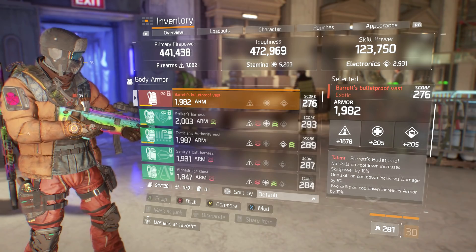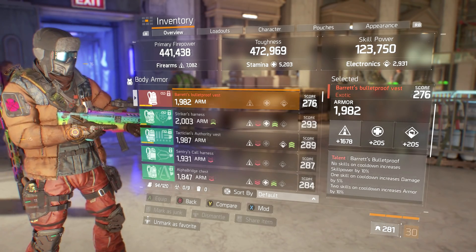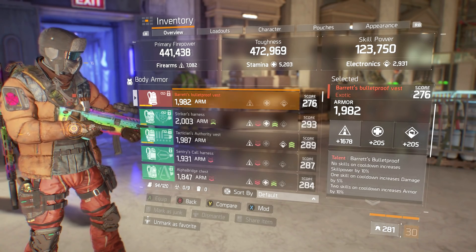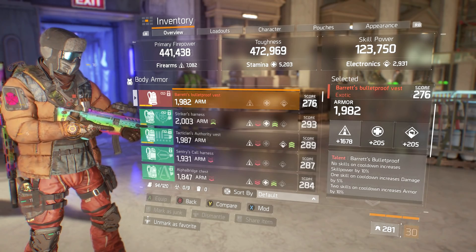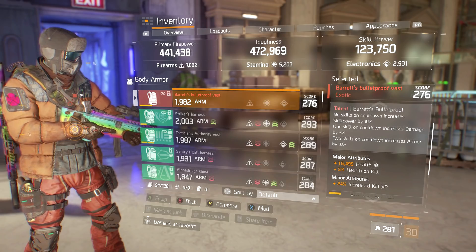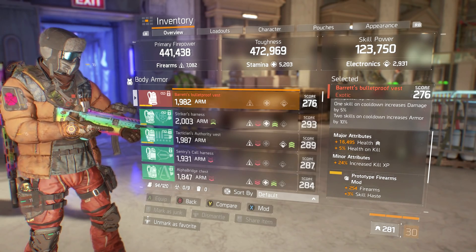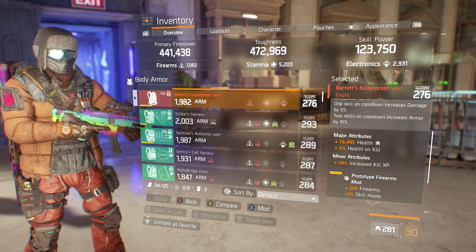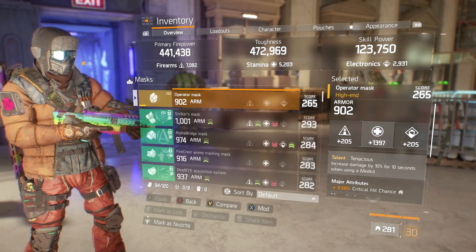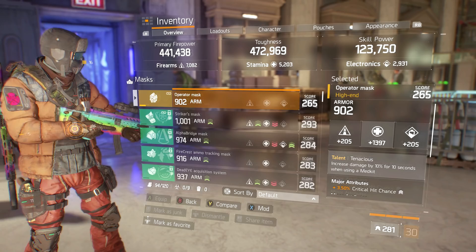Starting with the vest, I'm using the exotic Barrett's Bulletproof chest piece. It has 1678 Firearms and 1982 armor, which is actually pretty good compared to others in my inventory. The major attributes are Health and Health on Kill, and the minor attribute is increased XP on kill — I'd rather have ammo capacity, but I've had really bad luck with these exotic vests.